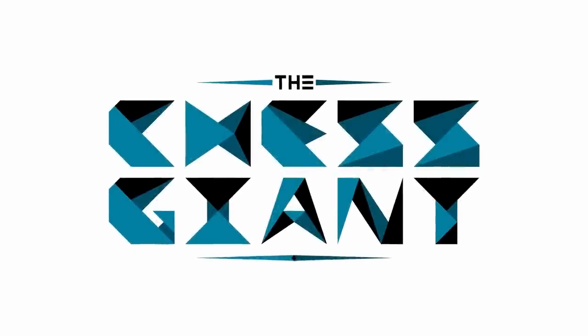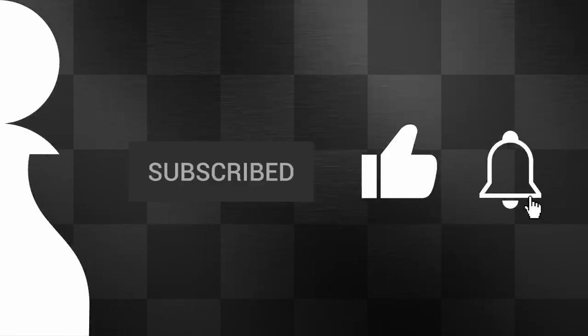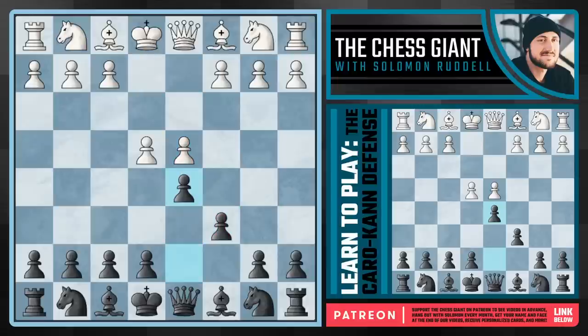What's up guys, welcome to the Chess Giant. This is Solomon Riddell and in today's video we're covering one of the best openings in all of chess with the Caro-Kann. It's a response against e4 in which case we're not going to play d5 right away, which by the way is Scandinavian, but instead we're going to play this move of c6 looking to support this d5 push.